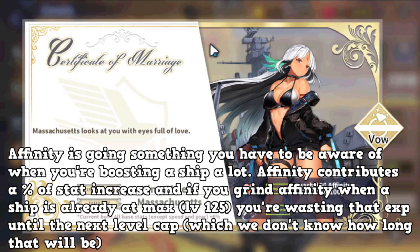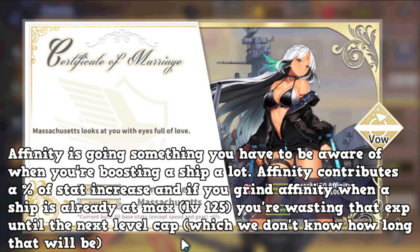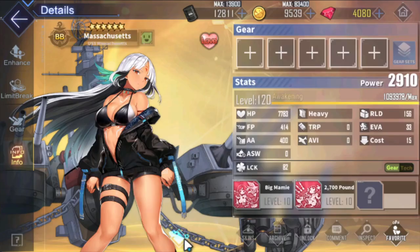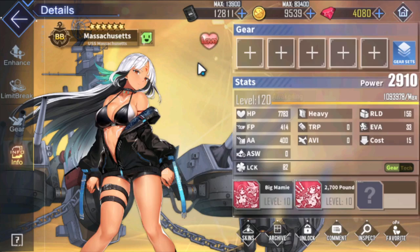When you instantly boost a ship to 120, affinity does not level up with it — you have to grind that out manually. It's best not to max out a ship right away for this reason. At Love status you gain a 6% stat bonus on everything; Friendly is around 3%. If you ring the ship — another 100 affinity — that's a 12% overall stat bonus. So going from Stranger to Oath with 200 affinity is about a 9% overall stat gain, and you won't get that if you just skip straight from 1 to 125.